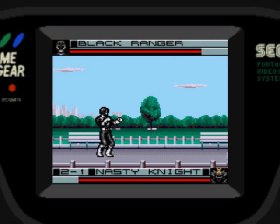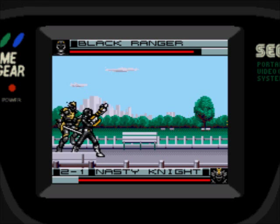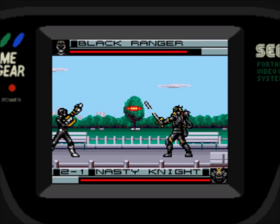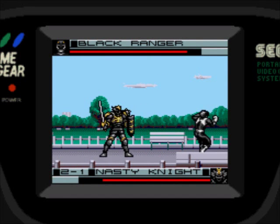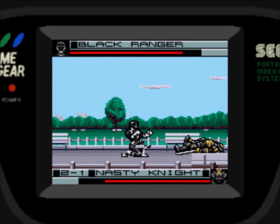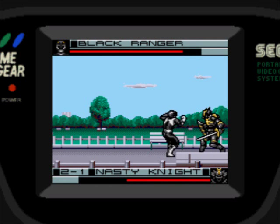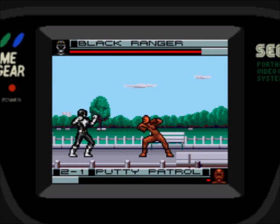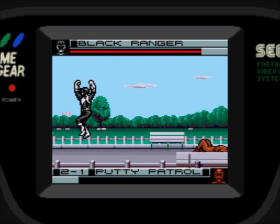Each Ranger has different specials. The Black Ranger's quarter circle forward uses his power axe cannon to shoot a fireball. Quarter circle 2 is a kick combo, and quarter circle both is an overhead axe swing. He's one of the few Rangers who actually has a hand-to-hand special — kicking. I'm just gonna get him in the corner and keep kicking him. You have to be relentless — he jumps away and then you fight Putties, but that's good because it gives you a chance to get your health back. I fully healed all the damage he did.